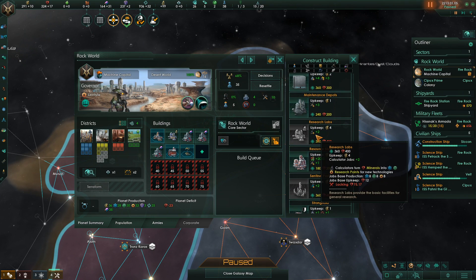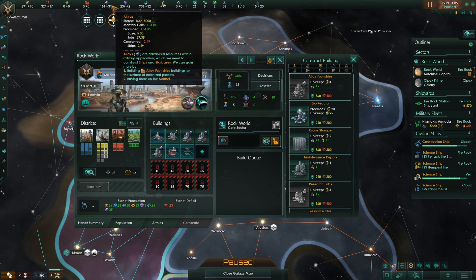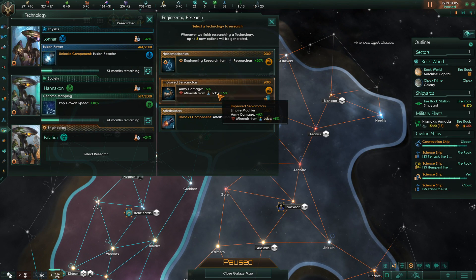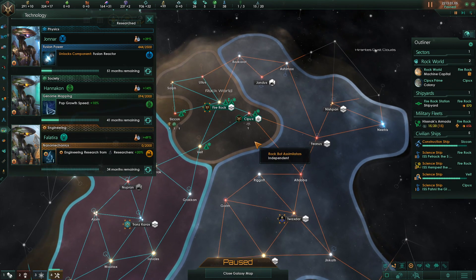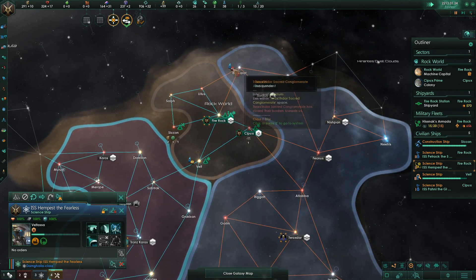I'm tempted to grab more research labs now rather than more alloys. Alloys are already growing decently fast, but we just really need the tech. We need better stuff for our fleet — like afterburners, for instance. Right now I would love more research. Right choice or wrong choice? Pretty wrong choice there, but still.